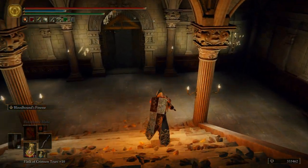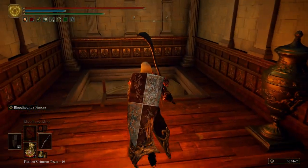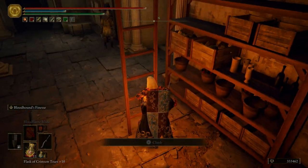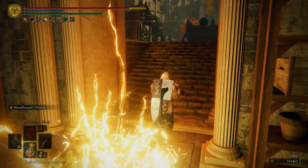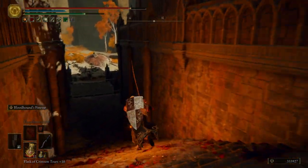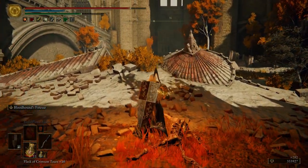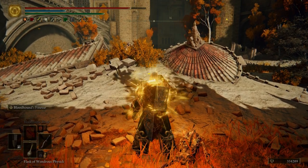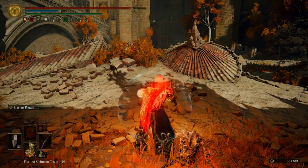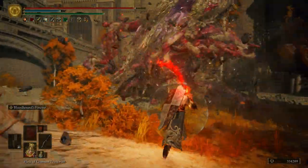First things first, we're going to come down here, swing to the right, slide down this ladder, take out this first soldier, and then don't worry about the rest. Just going to swing on over here. Getting ready to fight a mini-boss, so get prepared for that. Just going to pop out of the ground.